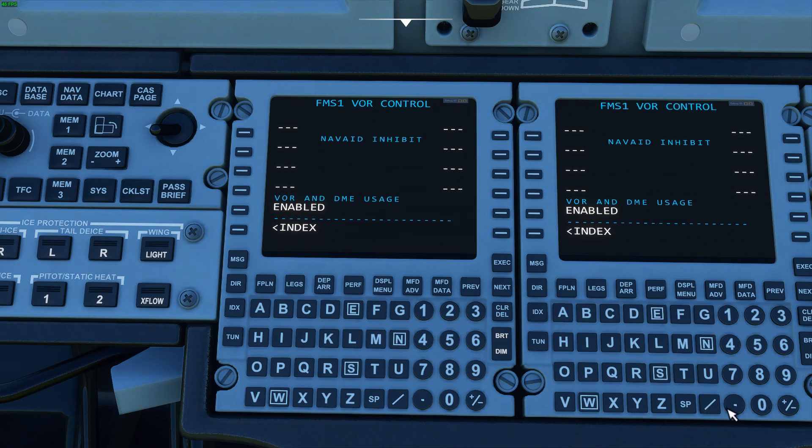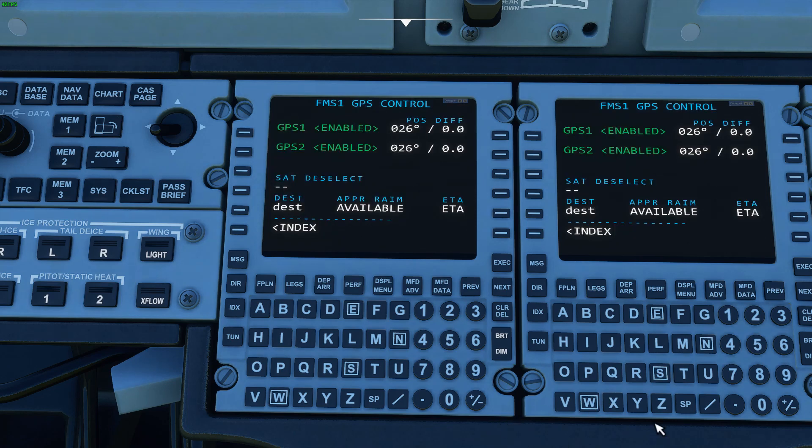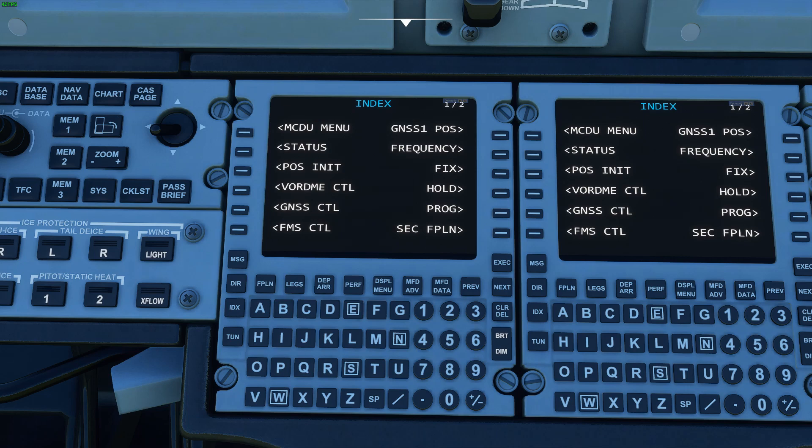VOR DME control is where you can turn on and off your VORs — it's used for certain approaches. This page is non-functional right now but will be in the future. You can also inhibit certain nav aids from being selected from the VOR system. GNSS control lets you turn off your GPS as well — also non-functional right now but will be in the future.